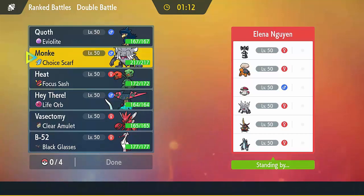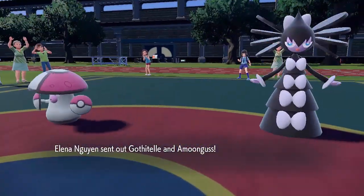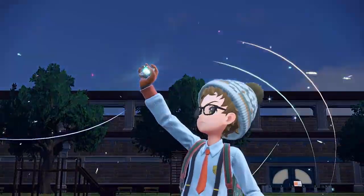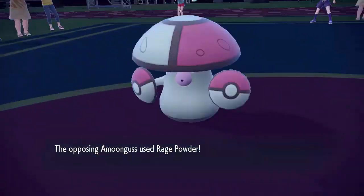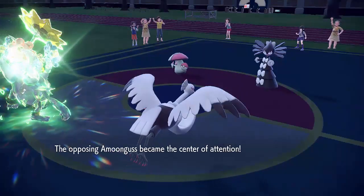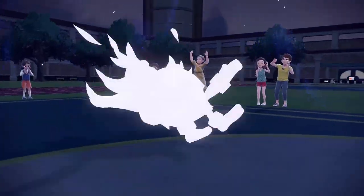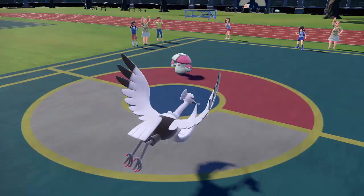Now I want to show a very different matchup — this team going up against a Trick Room team. My opponent leads with their Trick Room setup of Gothitelle and Amoonguss, as I lead with my Choice Scarf Annihilape and my Braviary. Choice Scarf Annihilape with Final Gambit is super common at the moment — it's got a massive HP pool and Final Gambit can just delete one of the opponents. But this is usually a bad matchup for Annihilape because Amoonguss can use Rage Powder to redirect Final Gambit, and Amoonguss has more HP than Annihilape so it can actually survive it. But I'm Tera Grass type, and Grass types are immune to powder moves including Rage Powder, which means I don't get redirected and can just take out Gothitelle. It just goes to show how ridiculously broken Annihilape is — there's so little counter play, you just have to be very aware of what it can do.